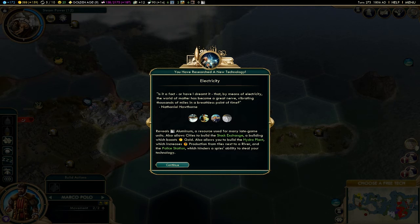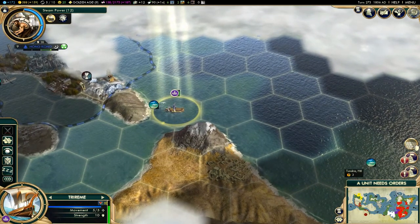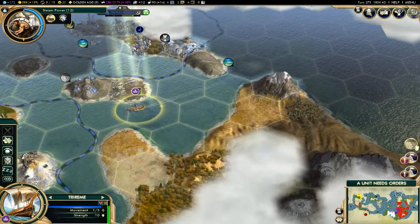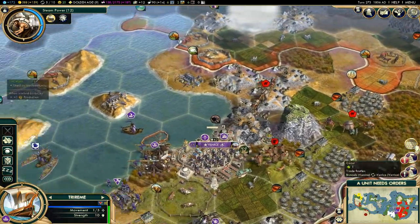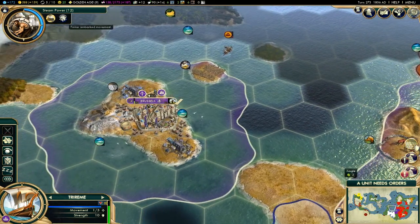I'm going to try to remember to let the people talk because someone commented about that and I usually forget, so hopefully I do remember. There was a source of aluminum found somewhere — I have no clue where. Let's look around — oh, right by Brussels.